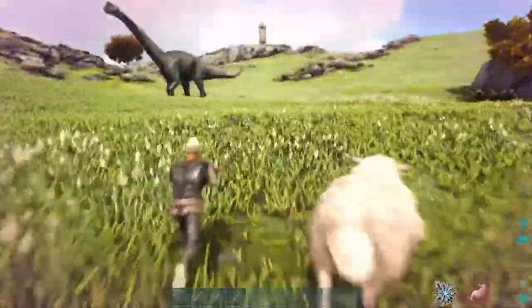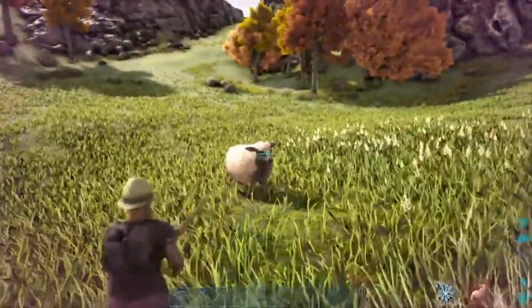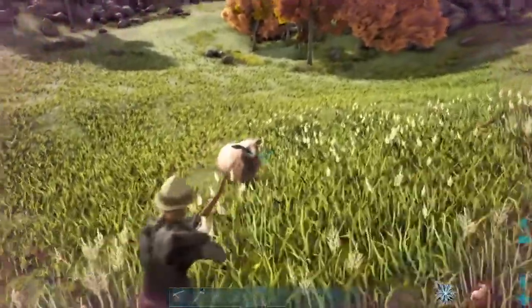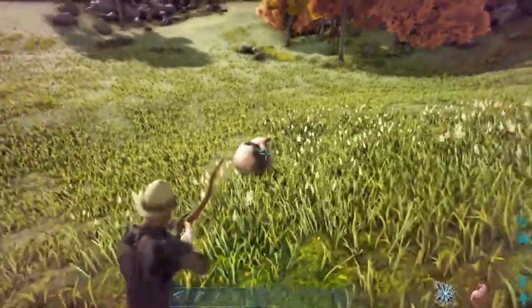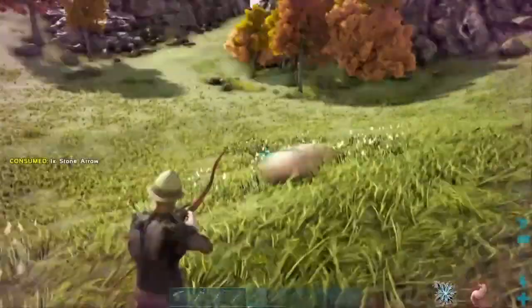We have just spawned by our base, and every time they spawn we have to farm all of them because they give you like 200 hide a sheep. As you can see in the right-hand corner of your screen, I'm starving. So I'm going to kill all these real quick, get some hide, get some mutton, and then we'll be all set.